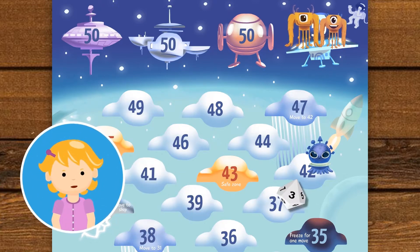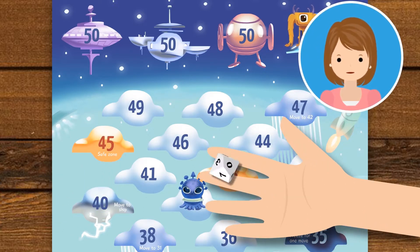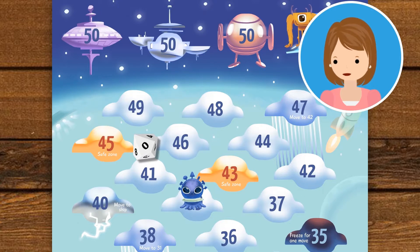I got a 3. 42 minus 3 is 39, so my alien moves to 39. It's my turn. I roll a 0. 0 subtracted from any number makes no difference, so my aliens remain where they are.